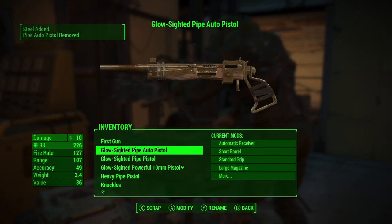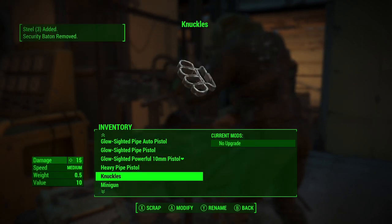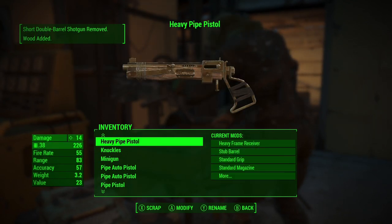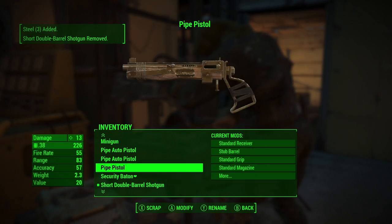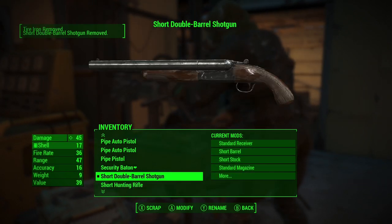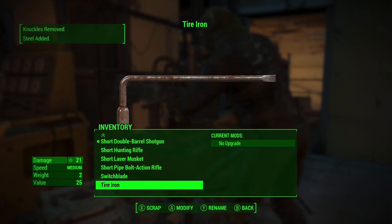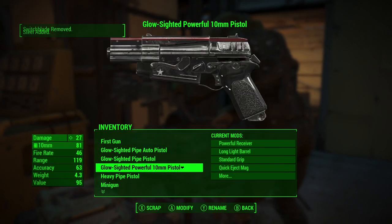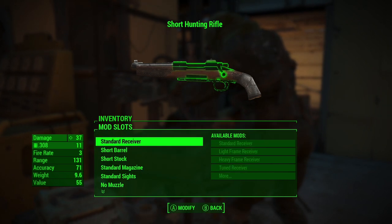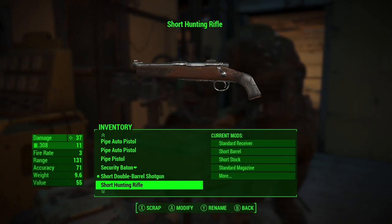Is there any other duplicates? Tire Iron. 15 damage for the Knuckles — what's the best melee weapon I have? Security baton — 19 damage. Speed is medium on Knuckles too. Baton's already better, so let's scrap the Knuckles. Security baton 19 medium versus switchblade 21 medium. Oh, I can't afford it. Short hunting rifle — can I do anything? I probably don't have any of the materials yet, but I'm going to hold on to it at the very least.